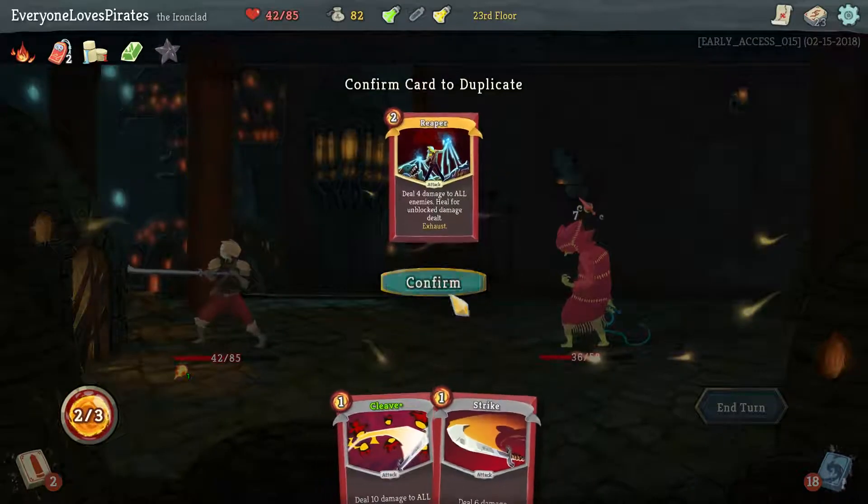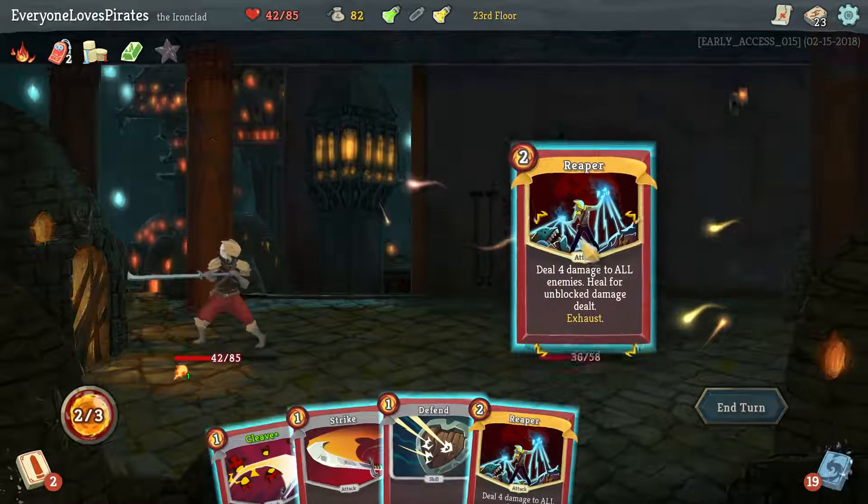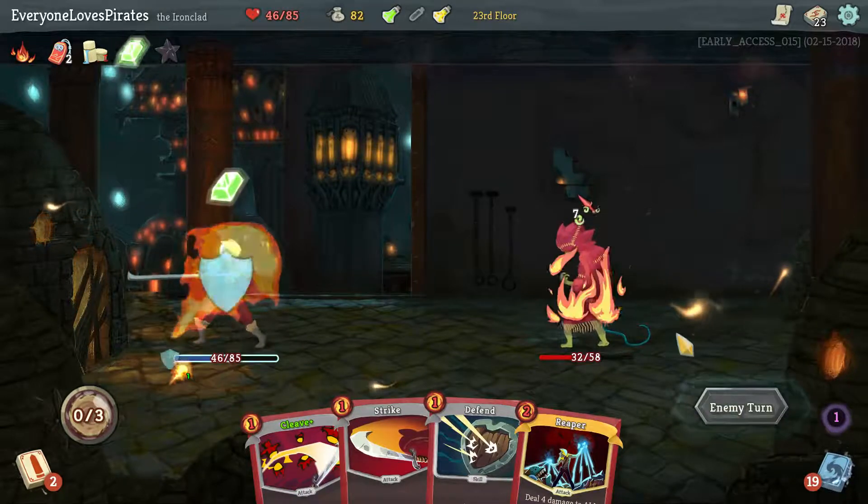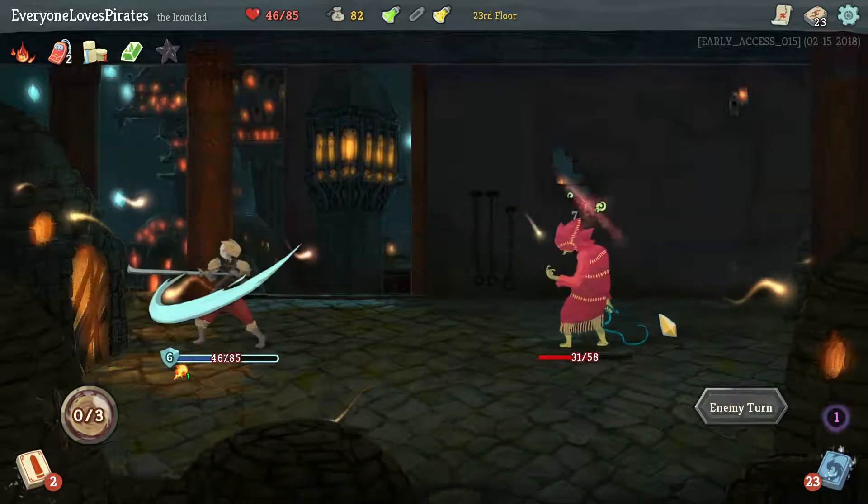We take no damage if we block — he's just going to give us a Wound. I can't remember if he ever does more than seven to be honest. And now we're no longer Weak so we can get more out of this — not a lot more. Would have been great if we could have got our strength up. I could Dual Wield it. I mean it kind of slows the game down a bit, but it does heal us and I think I'm going to need the healing to make sure I don't get killed by whatever the elite is — there are some nasty ones.